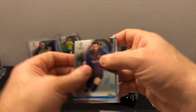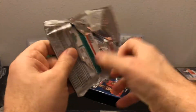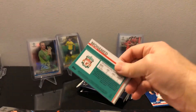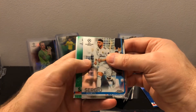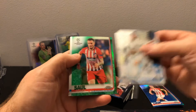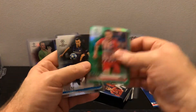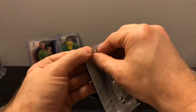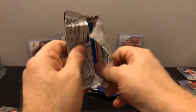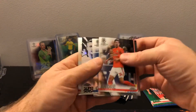Carlo Ancelotti - and then we got a Messi there. Still got about five packs to go, so maybe we can get one more decent parallel. Our last box we only got two parallels. Looks like we got a green here - Saul Niguez, and that is to 99. So three parallels so far in this box. Superstar Sensations, Marco Reus - one of my nephew's favorite players.